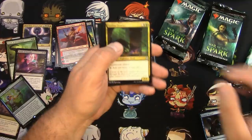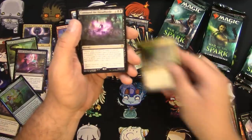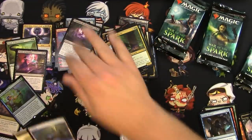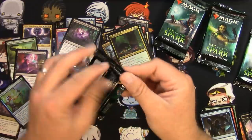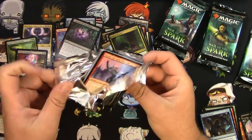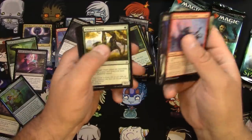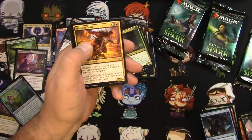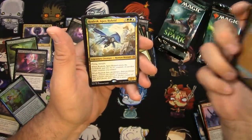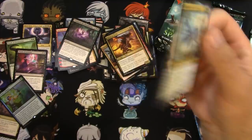Leyline Prowler, Mowu, Vraska, and a Command the Dreadhorde — I think this is the other card that combos with the Wanderer. I'm gonna try that out. Could use a couple more mythics, just saying.